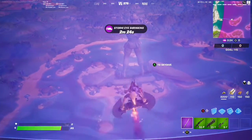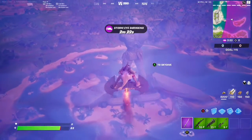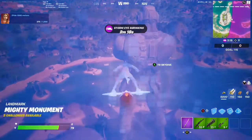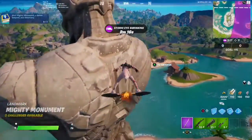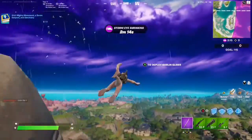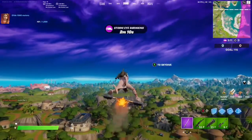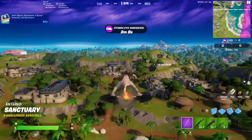Now we have to head to Mighty Monument. This one has that whirlwind that lets you glide around in the air for an extra bit of boost. And off to the Sanctuary we go.